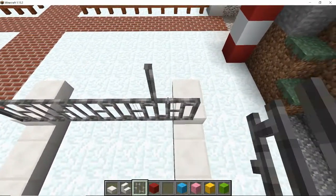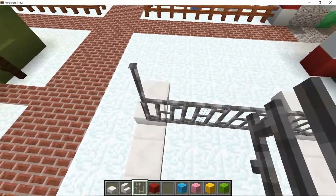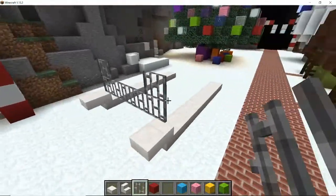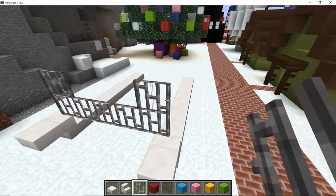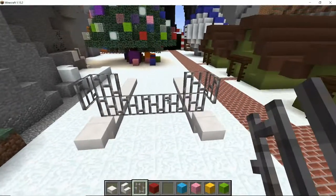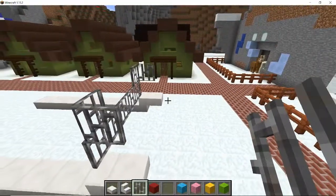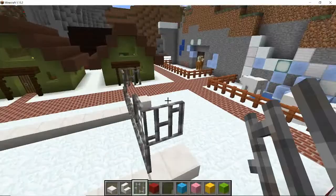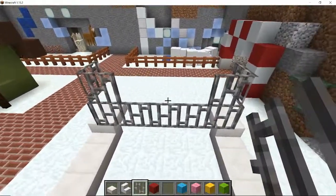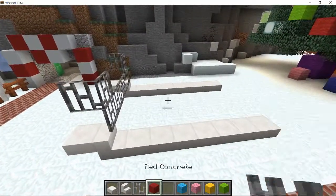Of course we want a hook point to attach the reindeer — for the reins to the front of the sleigh — so we want a little support structure at the front. The way the bars work you don't have a hook thing, but you would tie the reins to the front here like so. Imagine it being attached there, and then the reins can come through the gap that is lower at the front for Santa to drive the sleigh with.